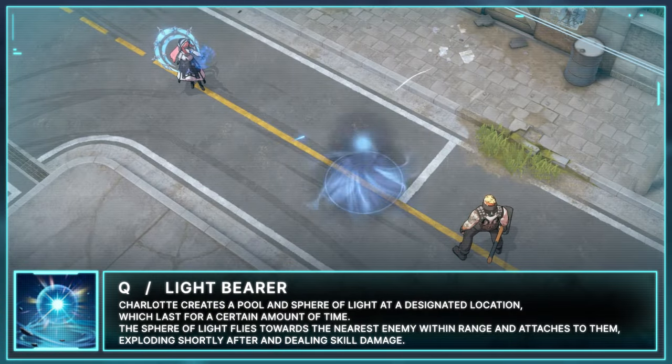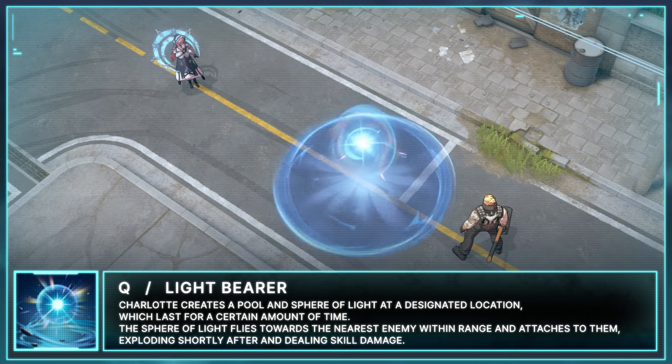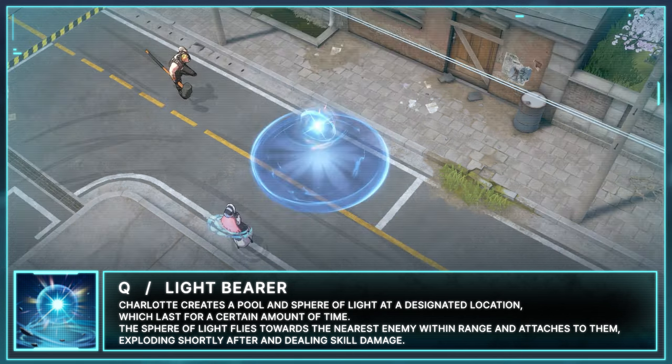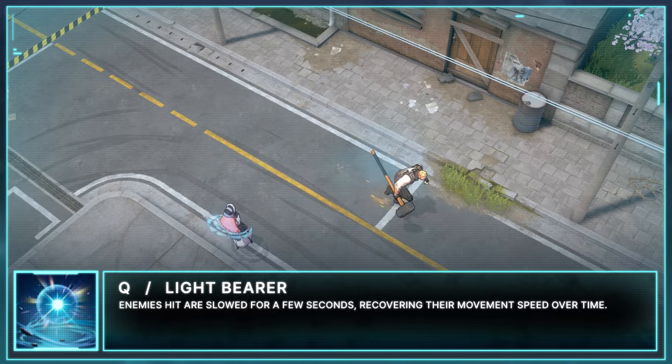Her next skill, Q, is Lightbearer. Charlotte creates a pool and sphere of light at a designated location which lasts for a certain amount of time. The sphere of light flies towards the nearest enemy within range and attaches to them, exploding shortly after and dealing skill damage. Enemies hit are slowed for a few seconds, recovering their movement speed over time.